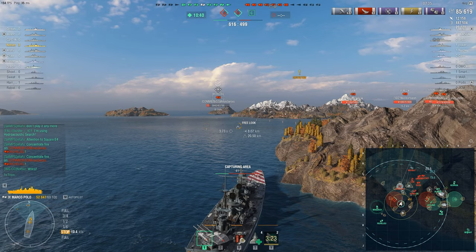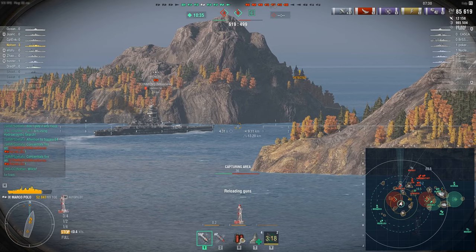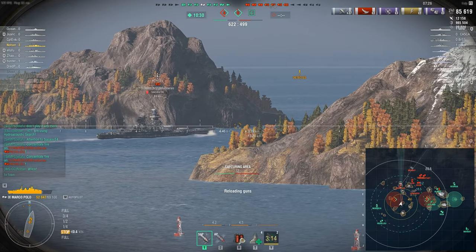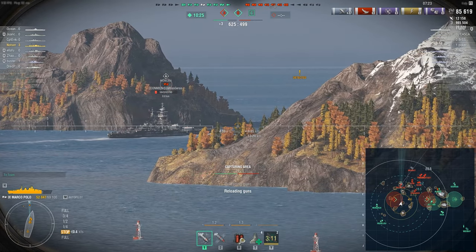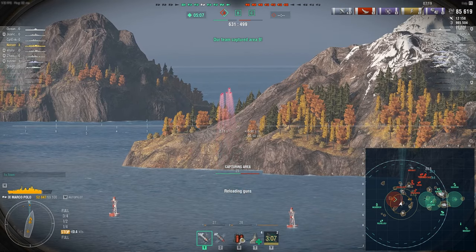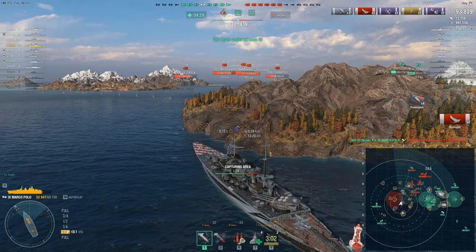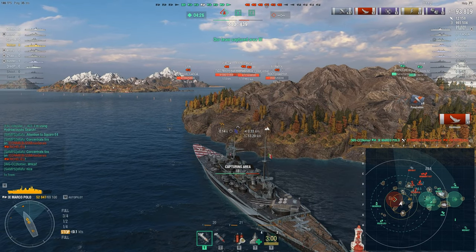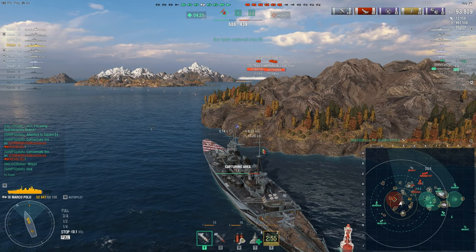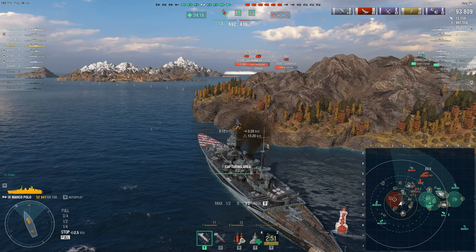I played in another match against an Alaska and he chunked me down because of the large wall of armor. But we can easily chunk other players down and if we angle right, it's hard to punish because of the excessive Italian armor. I'm hoping to reload before the Richelieu exits. Look at how accurate this SAP shell is — right on top of him, into the superstructure. We should be able to capture this base — three bases to their zero.